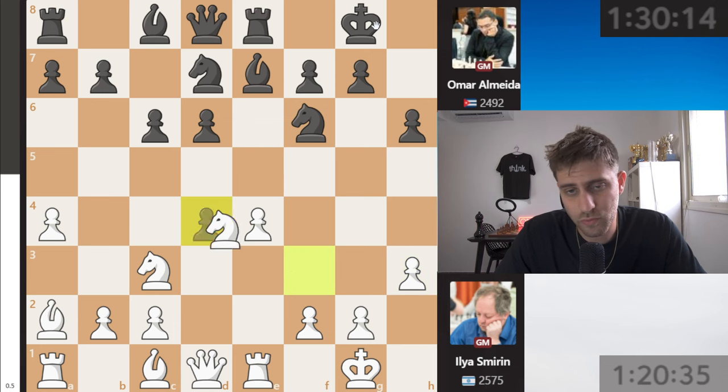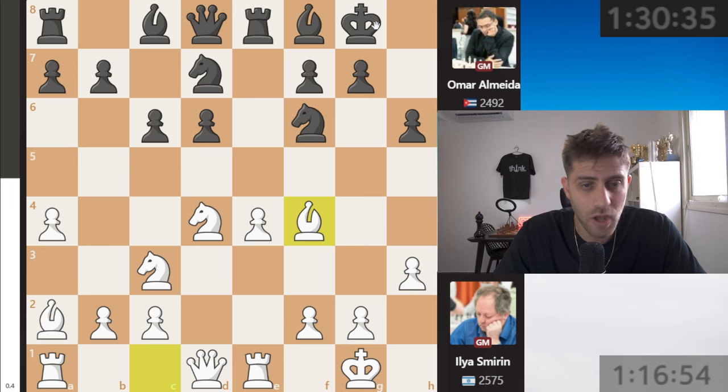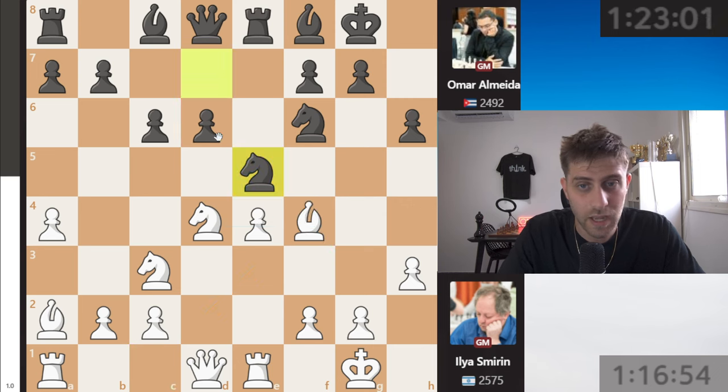He takes d4, knight x d4, bishop f8, and now bishop b4 — I really don't like this move. You're just developing the bishop to a good square and also attacking the d6 pawn, which will be a weak pawn. Maybe another f5 attacking this one as well.